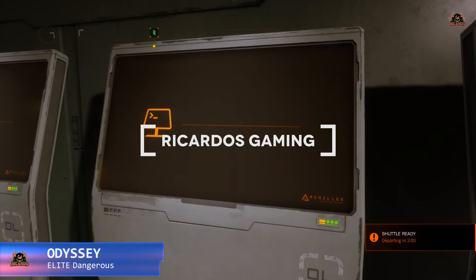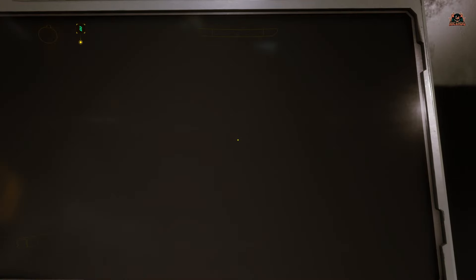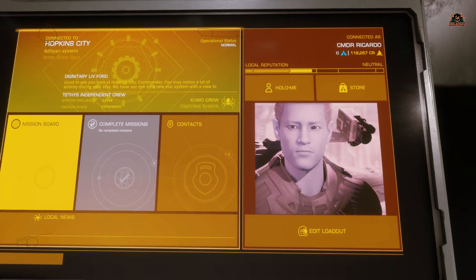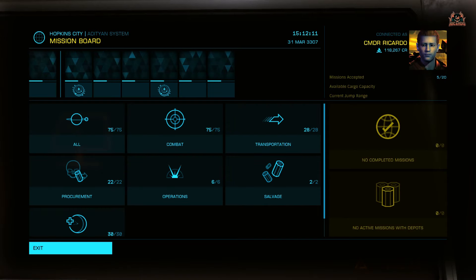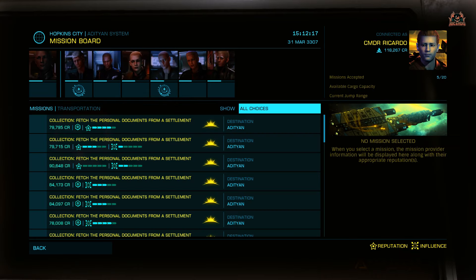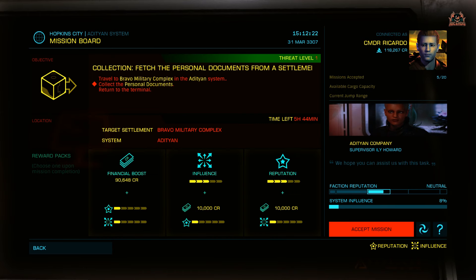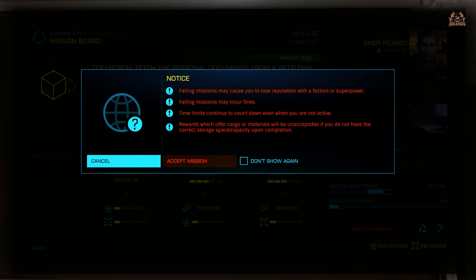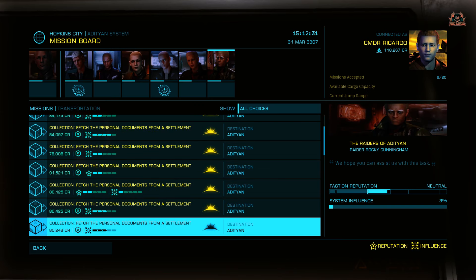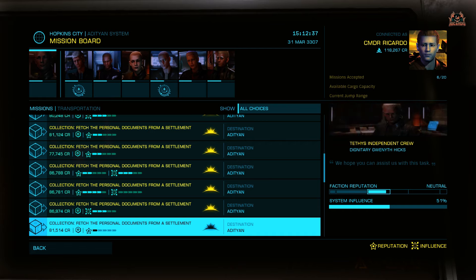Hello, it's Ricardo, and welcome back to Elite Dangerous Odyssey Alpha Phase One. I'm going to be doing some transport missions because I've found that transport missions with a zero threat are obviously the easiest ones to do. They generally involve going to a location, staying out of the way of people, picking up some documents from a container. They give you all the access codes and you get anywhere between 70 and about 90 thousand credits per run. You can multi-select these missions as well, like when you're just starting out in the game and you've only got the flight suit and a mediocre weapon.